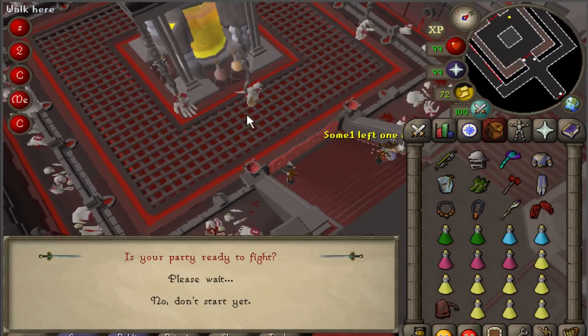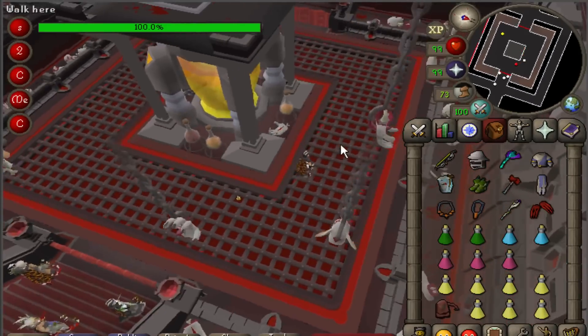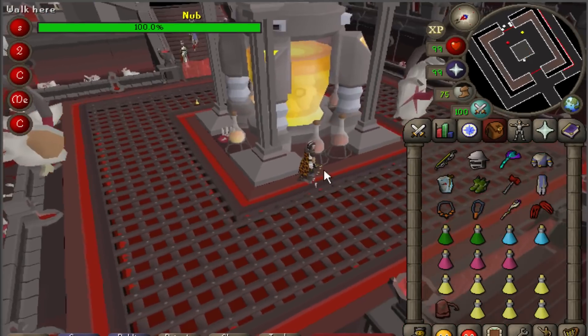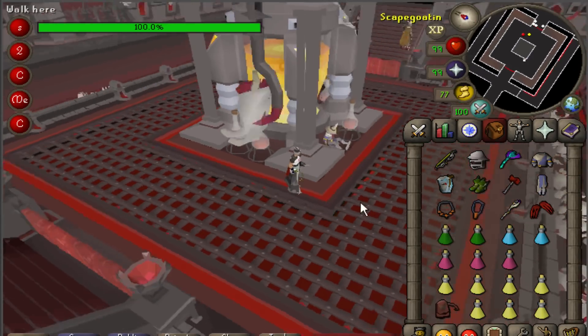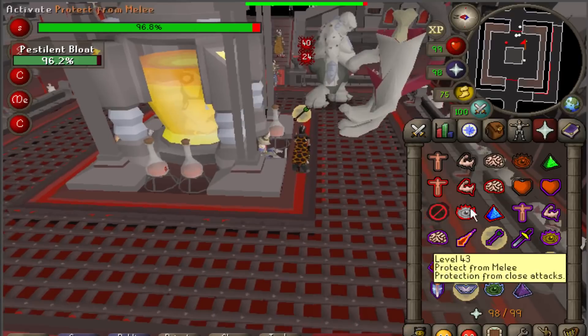Upon approaching the room, you'll see Bloat walking around a large central vat of orange and yellow liquid. At least one player needs to enter the room to start the fight, but be sure that player only enters when Bloat is on the opposite side of the vat. Bloat's hitbox is a little wonky, and if his hitbox can see your hitbox at all when you enter the room, you'll take some damage from his ranged bloat fly attack, which can be pretty punishing. Once a player has entered, a 30-second timer starts. The player inside must stay out of Bloat's line of sight, always keeping the vat in between himself and the boss. Be careful, because Bloat can randomly switch the direction he is moving in.